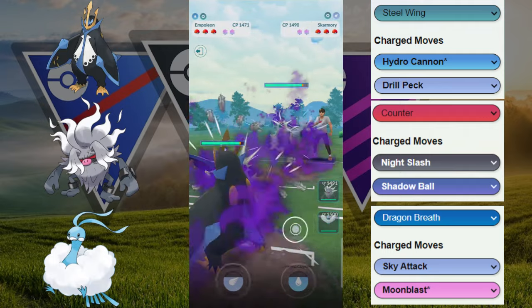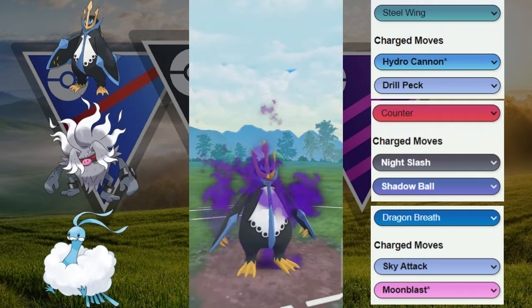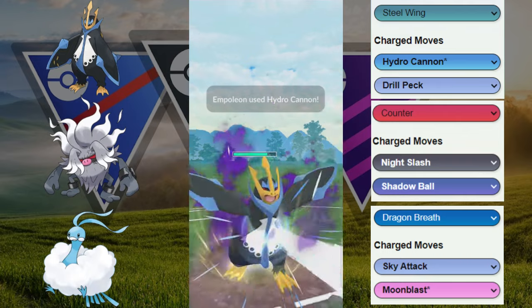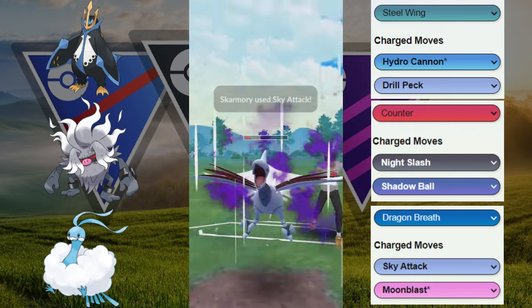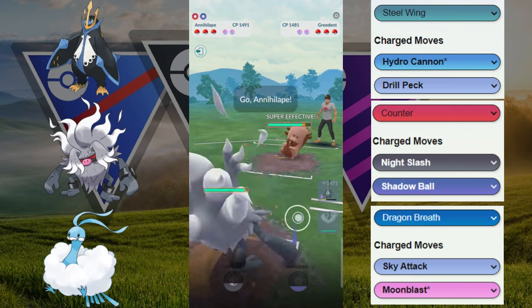Alright, next game. We got the Shadow Empoleon versus the Skarmory — both of us are Shadow. We're going to throw this Hydro Cannon on swap. We do win the CAP tie right here and they decided to let it go. Nice awareness by my opponent, knowing that they are able to survive it. But we are also going to let ours go, and they switch out immediately into the Greedent.